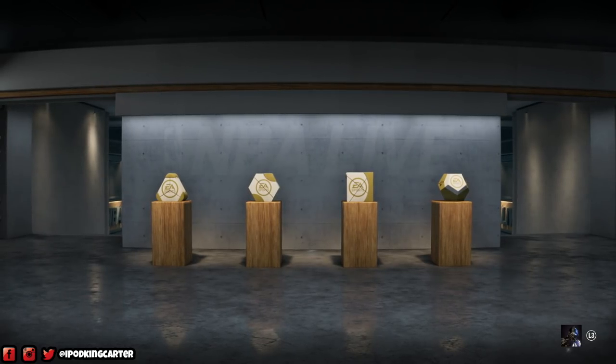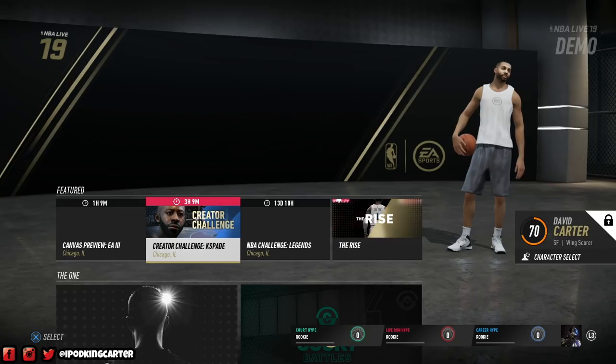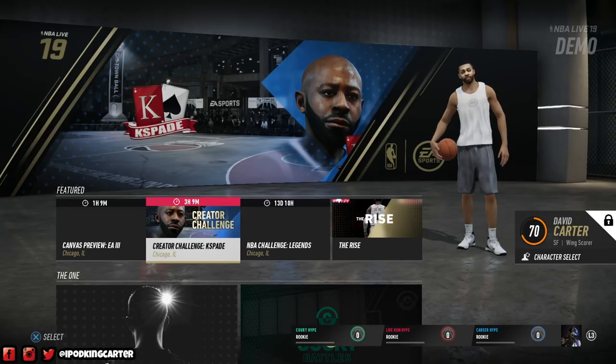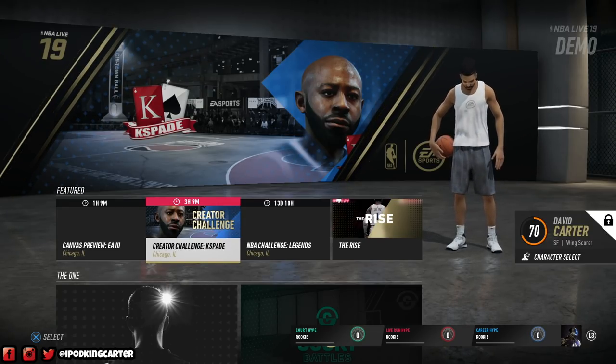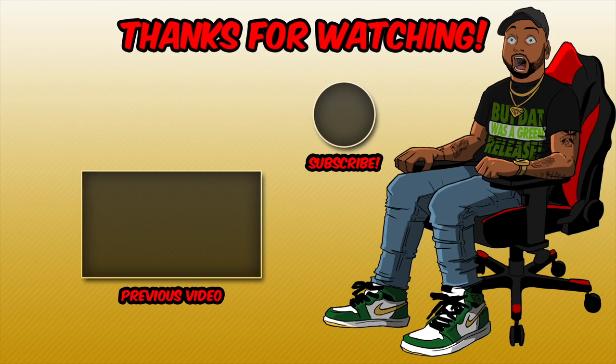I'm at 196 pounds, and my vertical and speed were a bit lower, but I'm good with that because I get those plus-three boosts as I build up. Now about this character being maxed out — I'm telling you guys right now, he can dunk, shoot mid-range, do crossovers, everything. This is probably going to be the best build to score, get to the rack, and shoot threes in this game. Shout out to KSpade — first creator challenge of this game! Make sure you hit that subscribe button, let's get this to 5,000 likes. This is your boy IKC, signing out — peace.